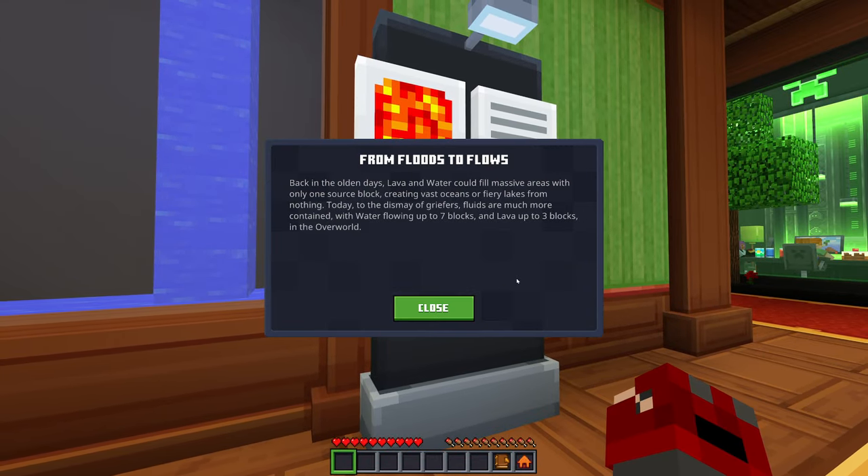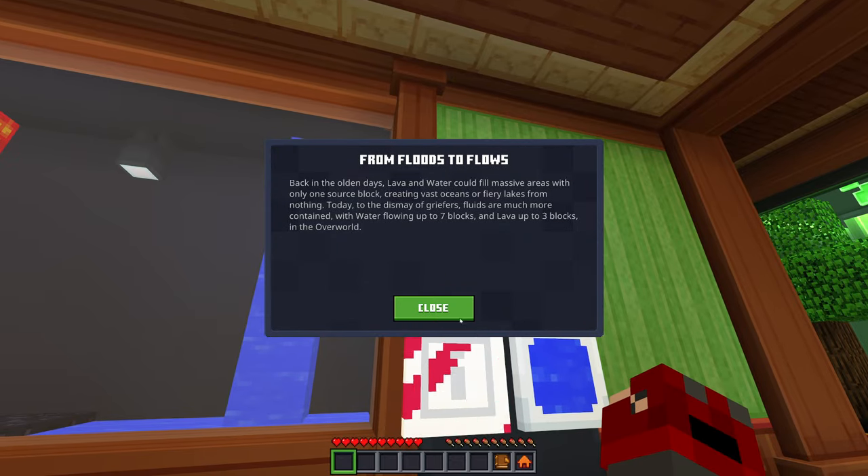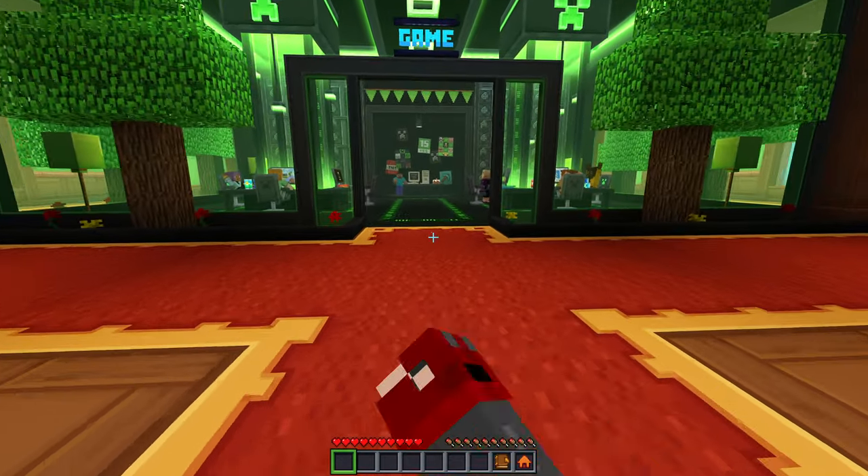From floods to flows. Back in the olden days, lava and water could fill massive areas with only one source block, creating vast oceans or fiery lakes from nothing. Today, to the dismay of griefers, fluids are much more contained, with water flowing up to seven blocks and lava up to three blocks in the overworld, of course. Alright, definitely.